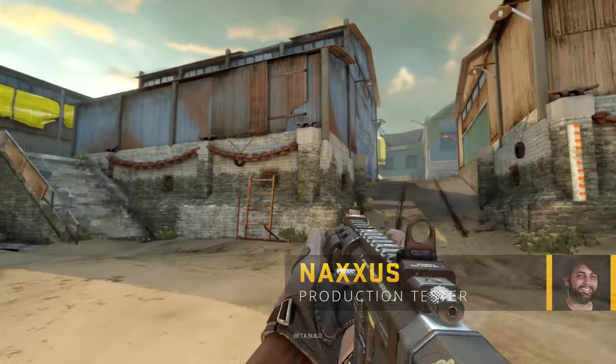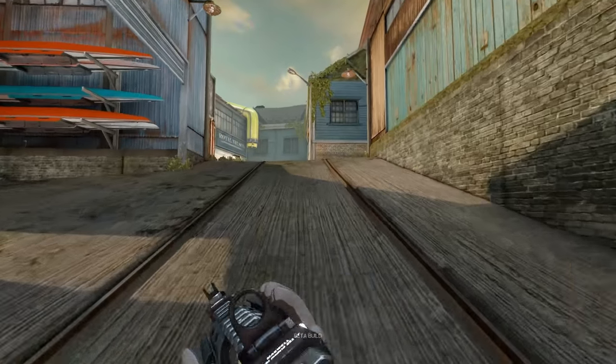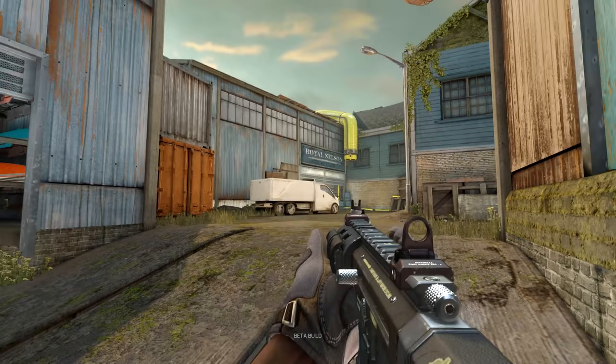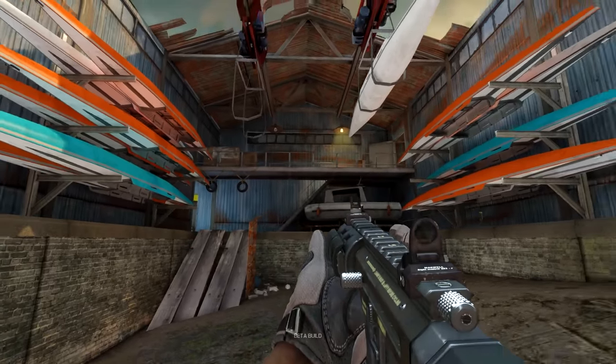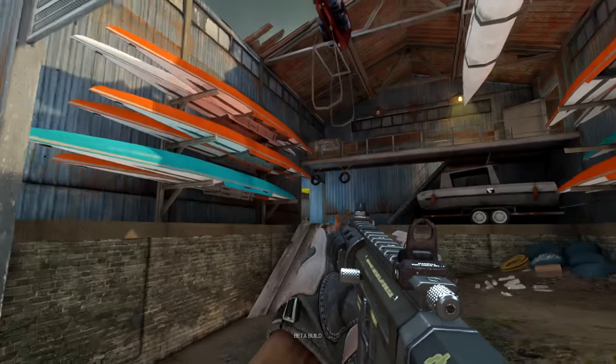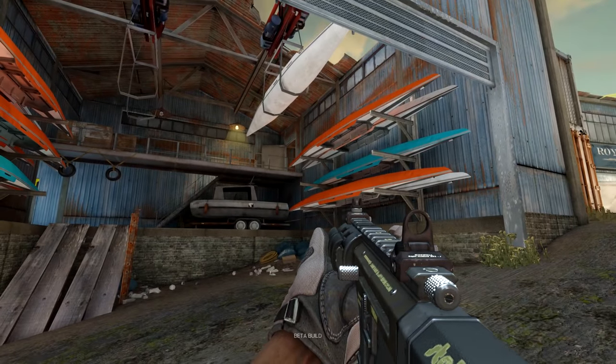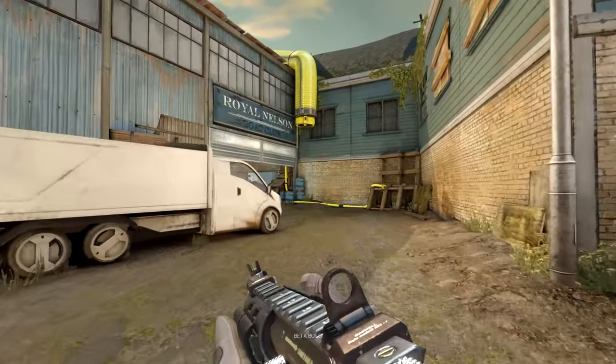So we are in Attackers Spawn and we have two main routes to choose from. You've got the left route over there and the main route here. So let's just run up here because the main objective is just in that area. But first of all, we have our little boathouse here — Boat Emo Boathouse, my old favourite. It gives you a proper feel for being in a boat type area, doesn't it? It does. It makes you feel like you're in a dockyard. Very much so, I agree.